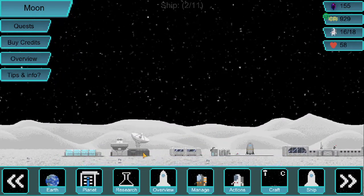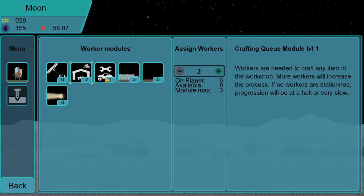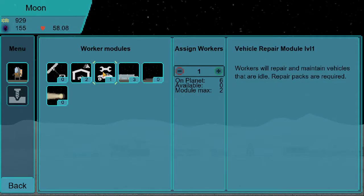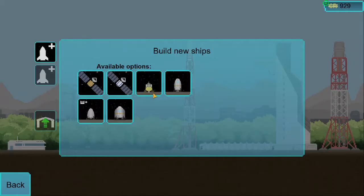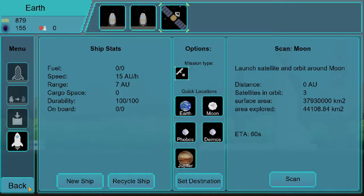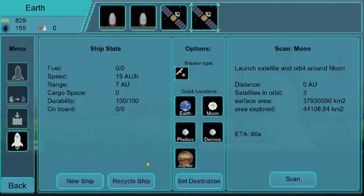Hold button to switch, scroll through outpost — there we go, they're right here. Assign worker: this module will analyze the area of the planet for resource deposits with the help of satellites; for every five satellites, a worker is required. We're probably going to want to send a lot more satellites because that seems very useful. We're going to send three more cheap satellites — I don't think we need the expensive ones for now.